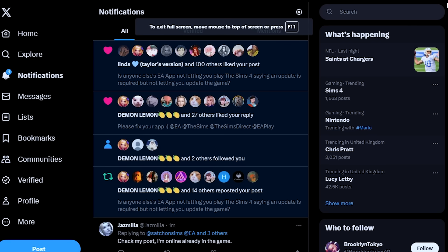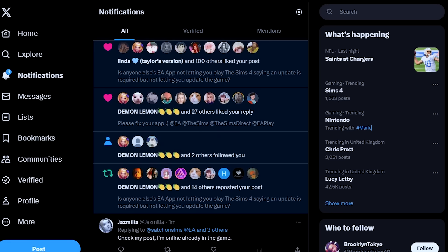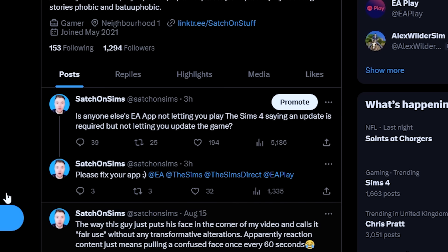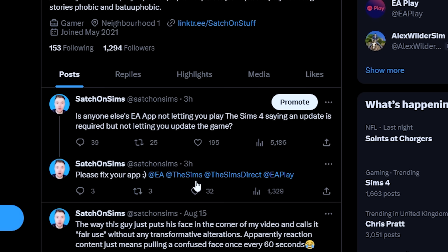Also, I've just been checking my Twitter notifications. It seems like people are still having the issue. Somebody said they're already online in the game, but the issue I have — which I know many other people have had — is they repaired the game and now it's basically stuck on repairing, so you can't do anything about it. As you can see, I did tag EA, The Sims, Sims Direct, and EA Play saying 'please fix your app.' So if you have Twitter, please retweet this or tweet them yourself so they actually know what's happening — because they have no transparency.